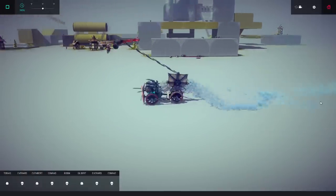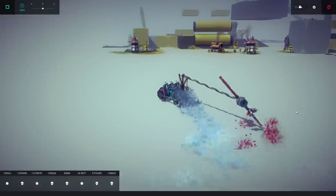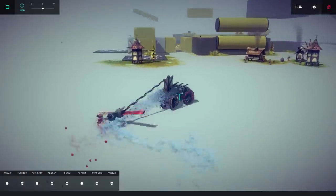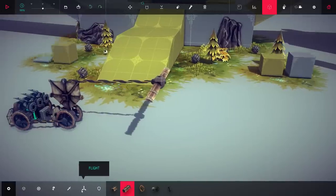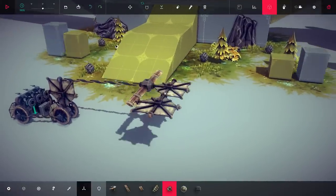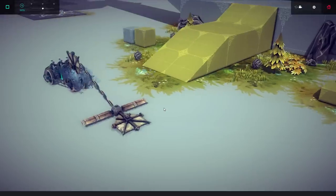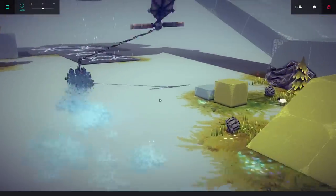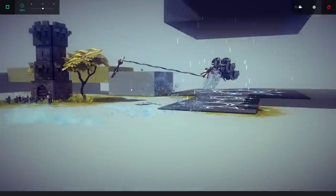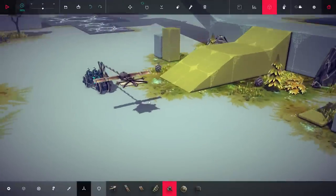I wonder what happens if I... There we go. Let's try that. Let's bring it in. And yeah clearly it's too heavy to be flying. I wonder if I can make this a little better because don't get me wrong it does kind of fly, but I mean obviously it kind of just crashes more than anything. Let's actually just try this and see what happens. There we go. That's kind of better. Now if only I could get it to just kind of stabilize.